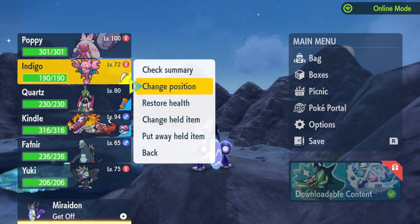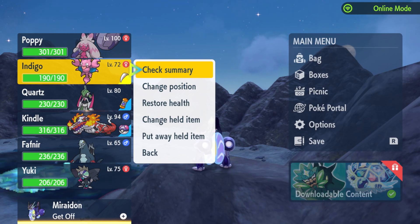For this you need to have two things: obviously a Gligar and a Razor Fang.